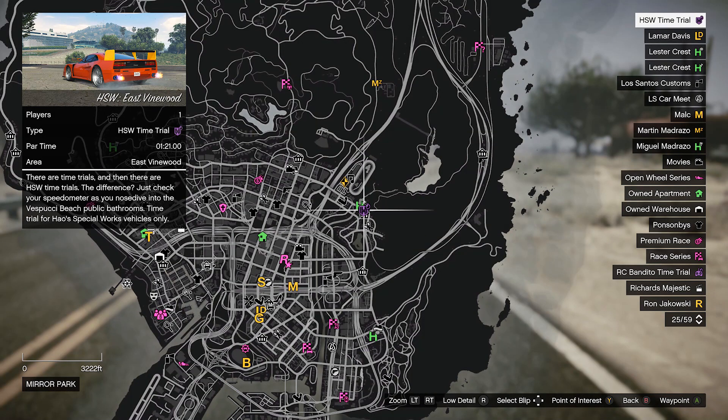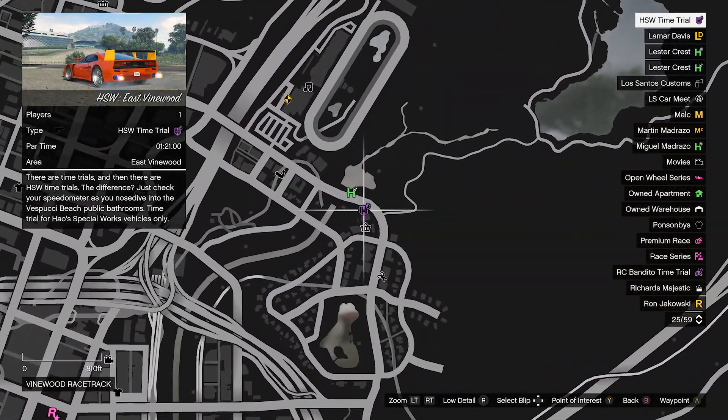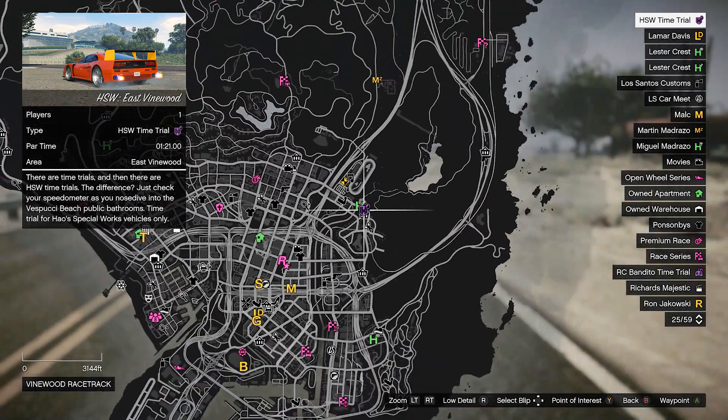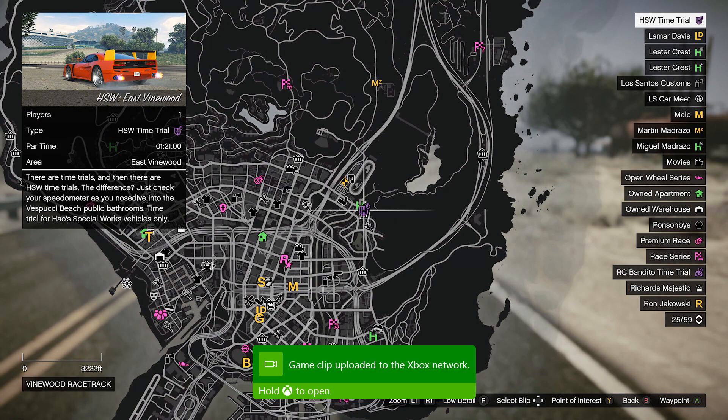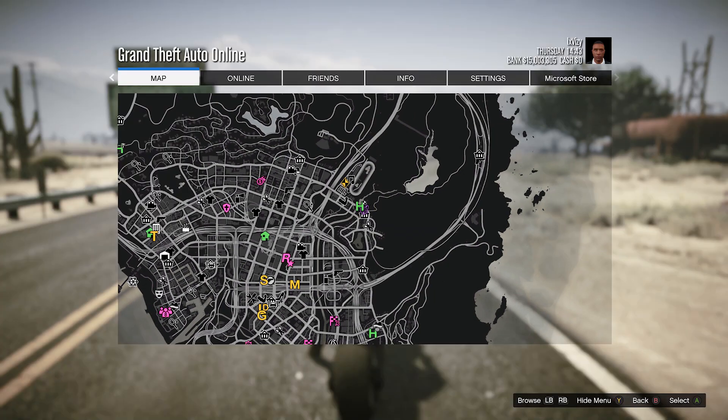Jumping straight into this method guys, you want to pull up your map first, and on your map, you guys want to locate the HSW time trial. This is the new time trial added with the new version of GTA Online. There is only one requirement to actually start this time trial, and that one requirement is to own one of the HSW vehicles.